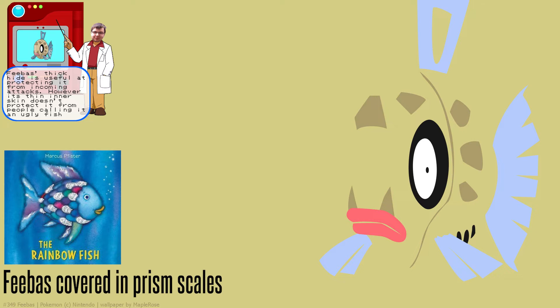It's interesting because the biology entries say Feebas can live literally anywhere, yet it only chooses to live in those specific spots. If you could choose, why wouldn't you pick the nicest climate? Of course its evolution is amazing, which is why they make it so difficult.